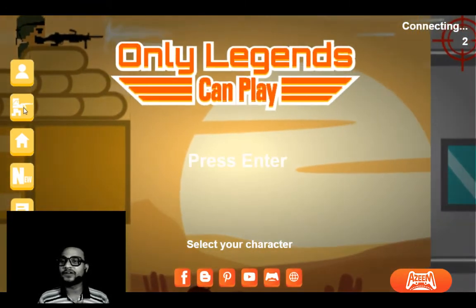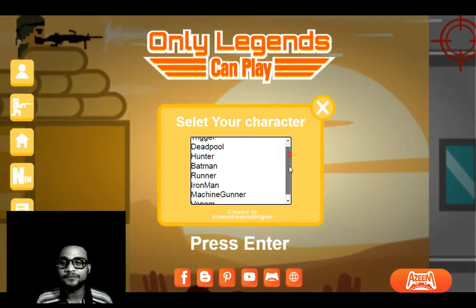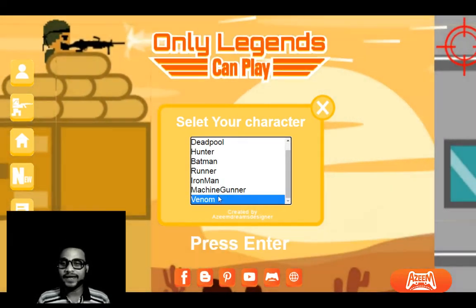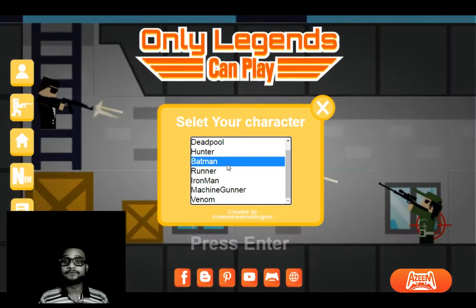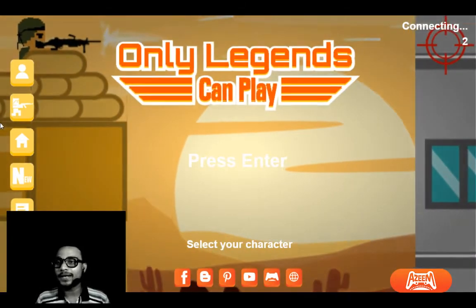The second feature is my favorite — that's the character feature. You can select from many different characters, anyone you like. For example, there's Venom, Iron Man, Batman. I'm going to go with Batman because he can jump really high. So I've selected Batman.